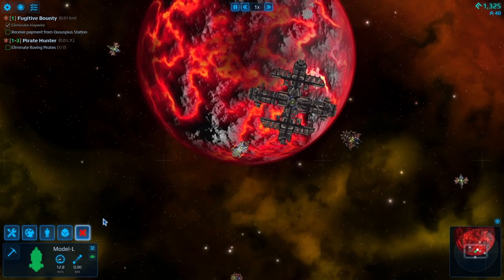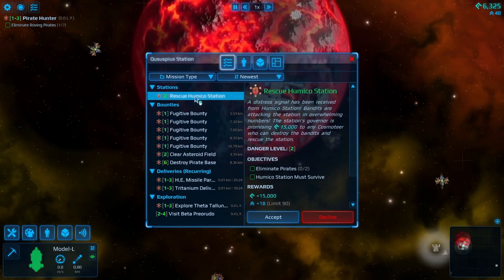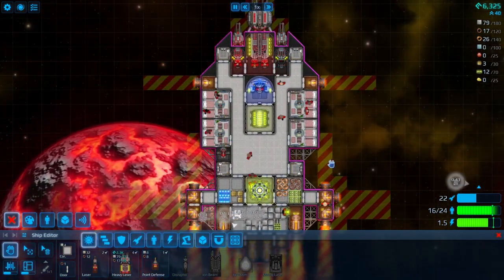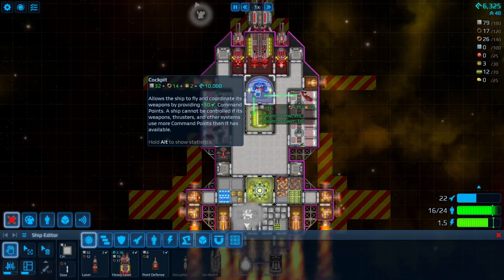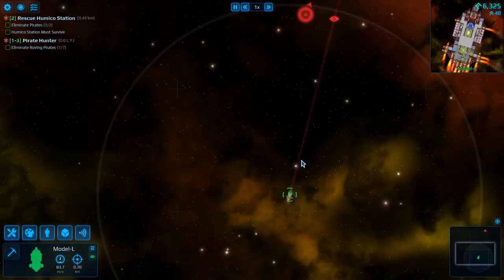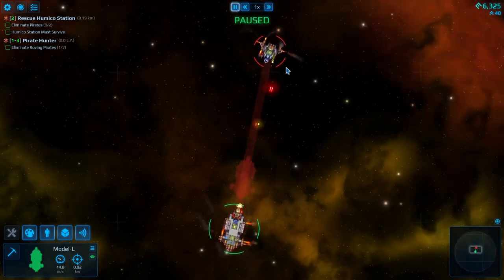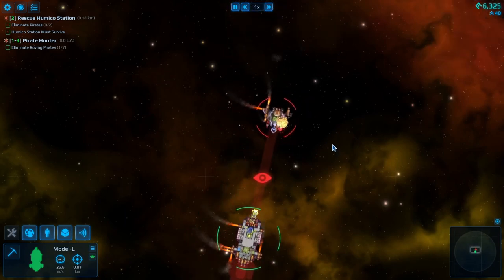I should talk a little bit about the limitations to shipbuilding, because there are some. There is a very basic limitation: you have a certain amount of command points. Everything that you build of any value has command points. Your command points are given to you by the cockpit, and you can build better cockpits — I think you can even build more than one cockpit. That's going to take up a crew member and also requires power, so you've got to keep those things in mind. Something I appreciate about the camera is that you can have it hovering over two ships at once.